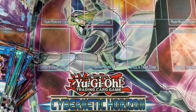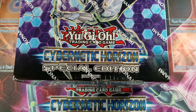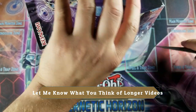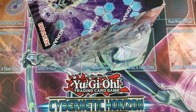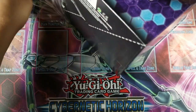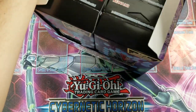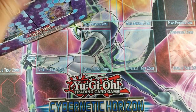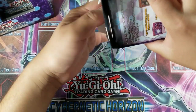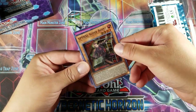All right guys, the madness continues. Let's see if we can get a Borreload Sword Dragon. We got Special Edition Box number two — still got my Morphing Jar for good luck right here. This is probably going to be the longest video I've ever posted here, so I'll be fast-forwarding in a bit. Actually, I'm going to go slowly this time. We got a Necrofusion, another Necrofusion, and a Spiral Super Agent for our super promos.